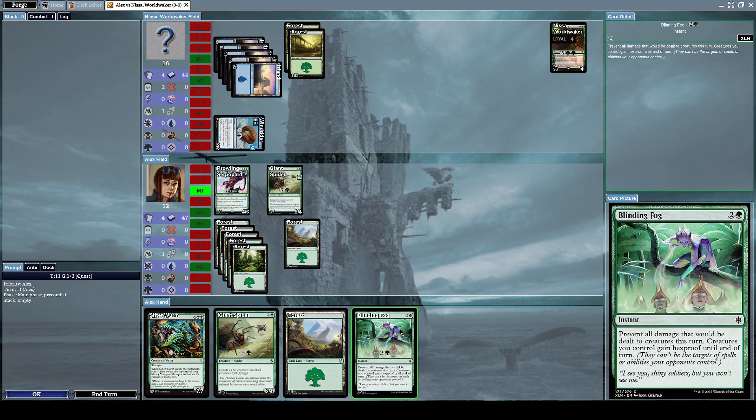Blinding Fog was a card I misused in the previous video. I thought its effect made all my creatures indestructible, but what it actually does is prevent all damage that would be dealt to creatures this turn — not just my creatures, but any creatures. This means every creature on the battlefield won't die from damage during that turn, including my opponent's. Creatures I control also gain hexproof until end of turn — that was the part I misunderstood.